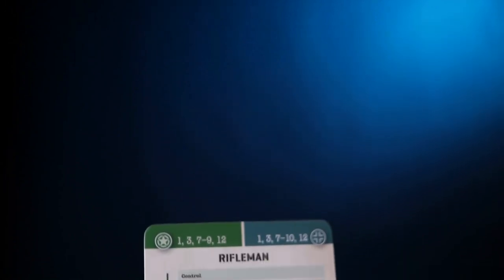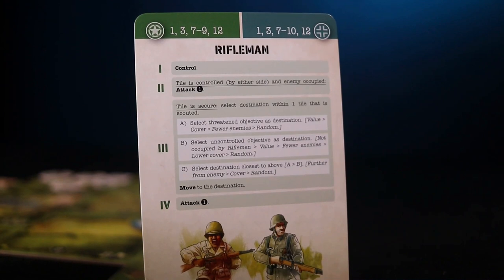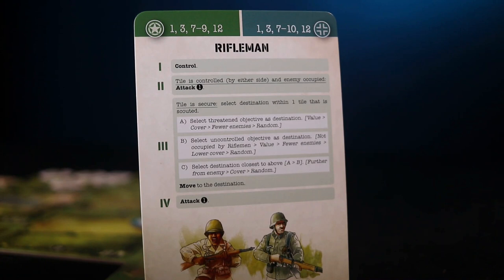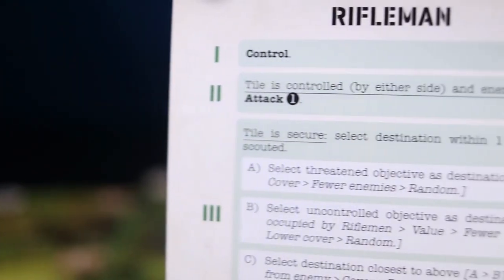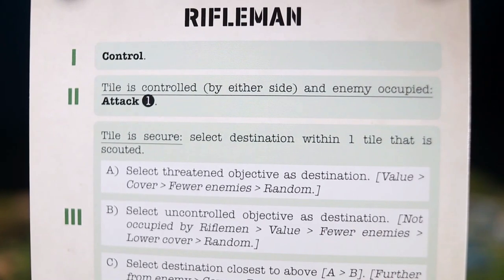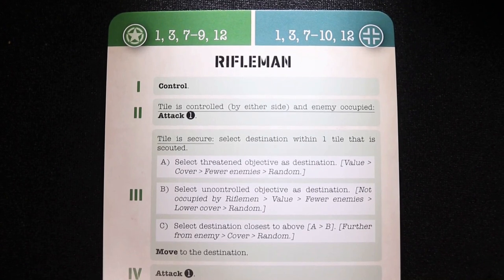Look at the solo card and find the first condition that applies. Read the line and resolve the stated action. Conditions that cannot be resolved, would require breaking the rules to resolve, would have no effect, or would not achieve the aim of the condition are skipped. For conditions that refer to a specific target, the line should be carried out as directed. For more complex lines, choose the first subline that applies. If no subline applies, then skip the main line and go to the next condition. For lines that can be resolved in multiple ways, refer to the tiebreakers that are listed. Choose the action that best resolves the line.